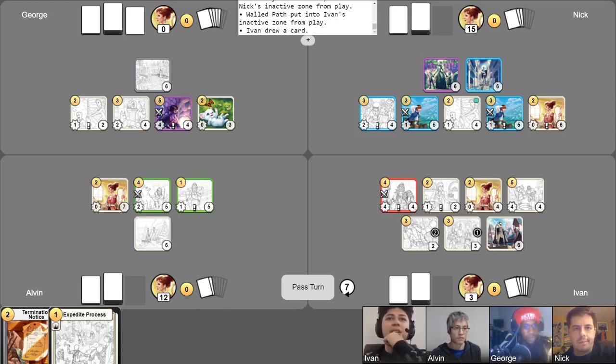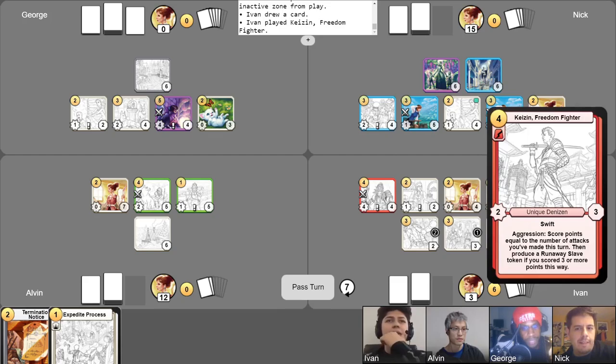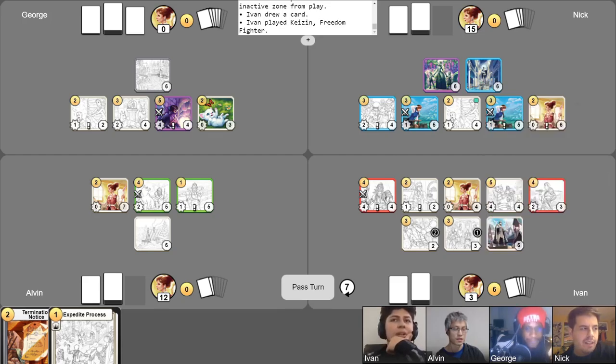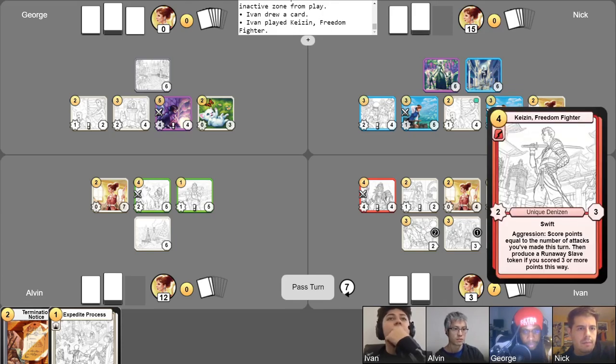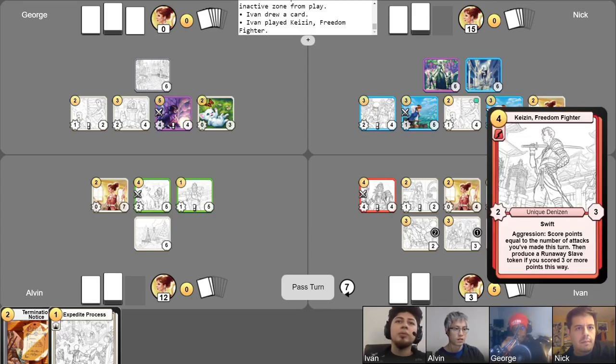I'm going to start off by summoning Kaizen and ping two alignment attacks. He costs you six — Freedom Fighter, Swift, Aggression. You were at nine, so nine minus six puts you at three gold. But I haven't used my Iron Watchtower yet. Right, but you used the statue to buff this guy, so that unlocks Synergy, allowing you to go to nine, and then you pay six for Kaizen. I will run my Lorene into this Overprotective Mother to get rid of the first round of protection. I will then attack with my Barbarian Chieftain into your Overprotective Mother.